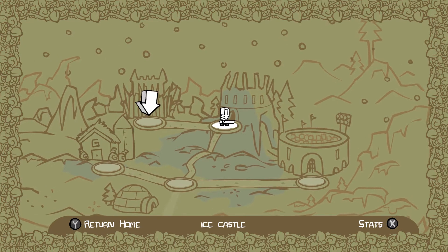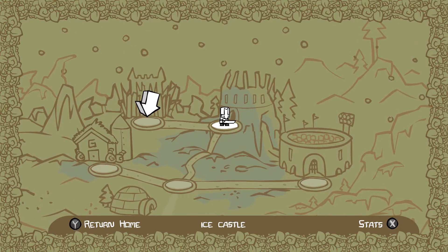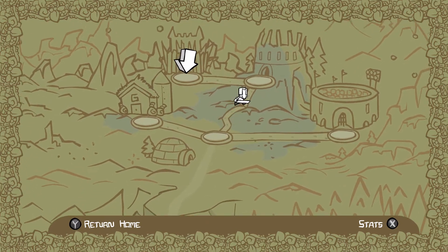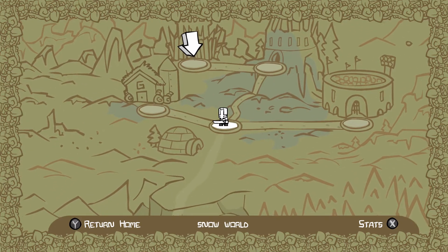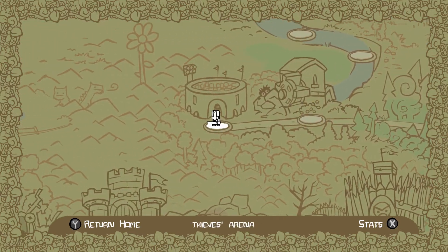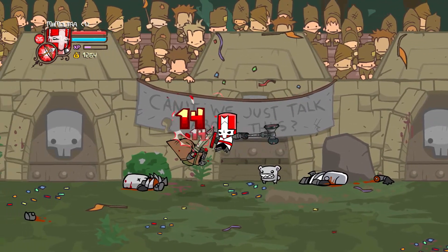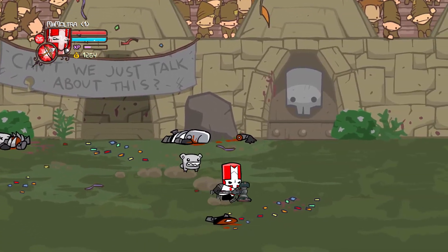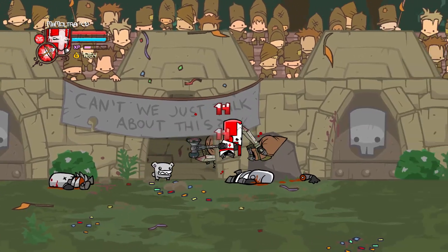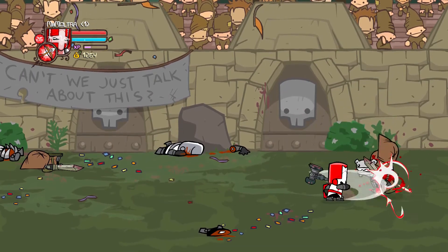There we go guys, we just got through the ice castle! That's the wizard castle takeoff — we're almost done with this playthrough. But I'm actually gonna show you guys the thieves arena. Here we go — this is the thieves arena. This one can be kind of annoying because the thieves are constantly shooting arrows at you, so best to take them out as quickly as you can since they're pretty agile.